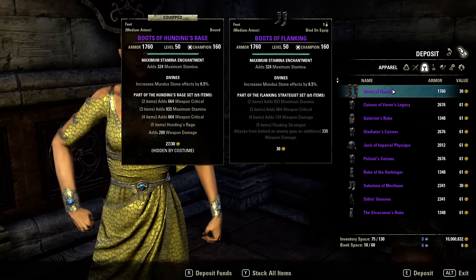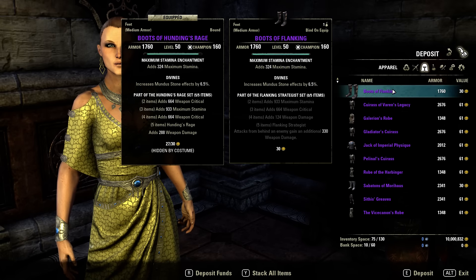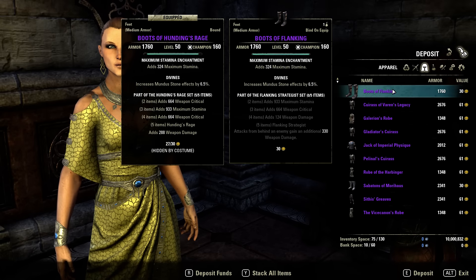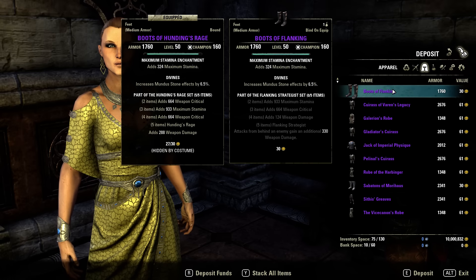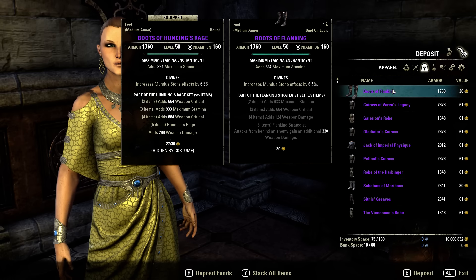Flanking Strategist — 5-piece bonus: attacks from behind an enemy gain an additional 330 weapon damage. I think this is underpowered. It should be around 500 to make it worthwhile.